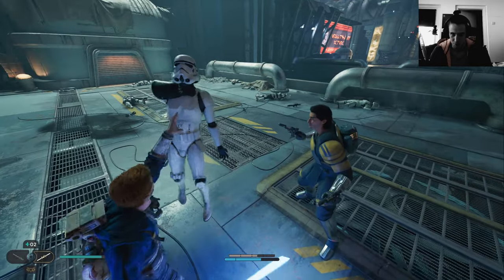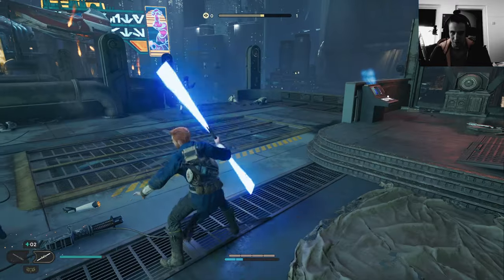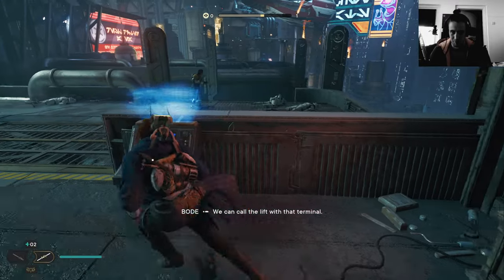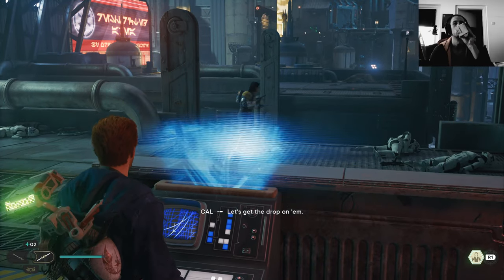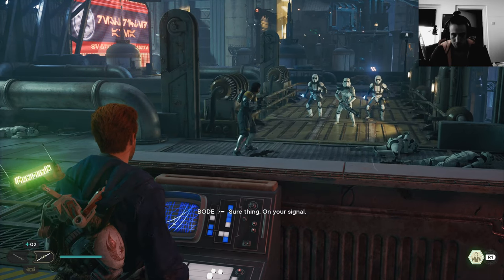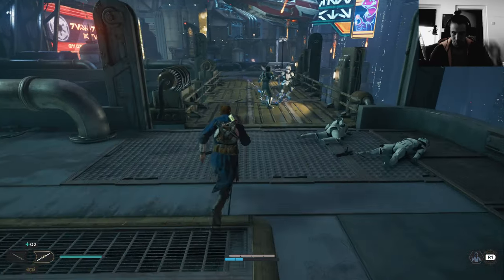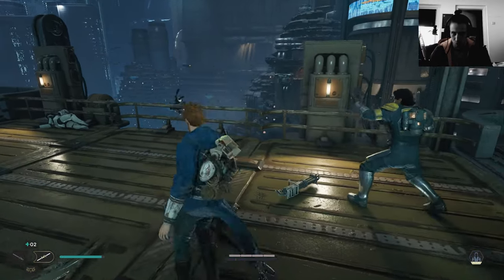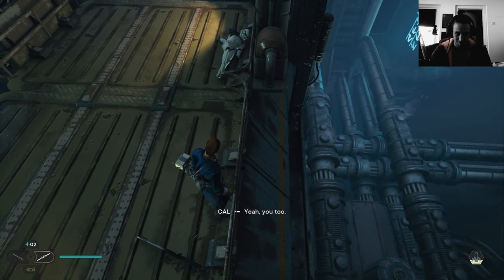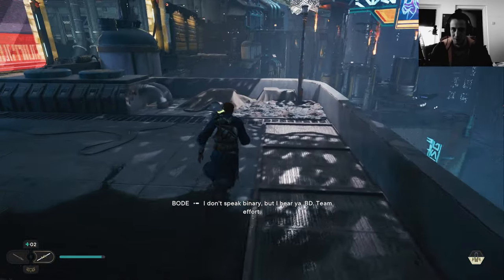Shoot him! Shoot him! Do it, dude, now! Okay, I'll do it. Troopers coming — let's get the drop on him. Sure thing, on your signal. Nice drop kick, dude! You can fight — yeah, you too. I don't speak binary but I hear you BD — team effort.